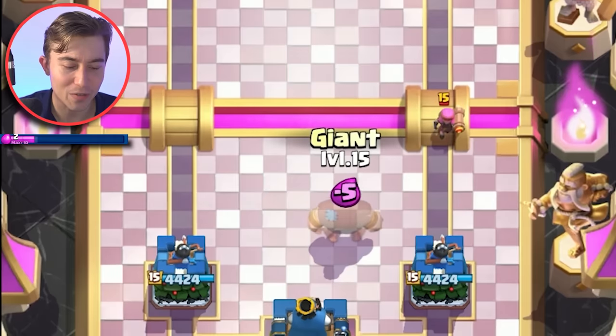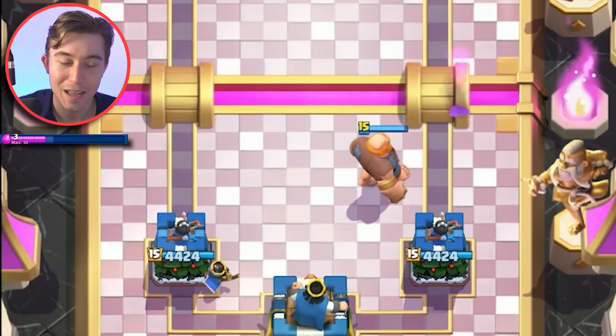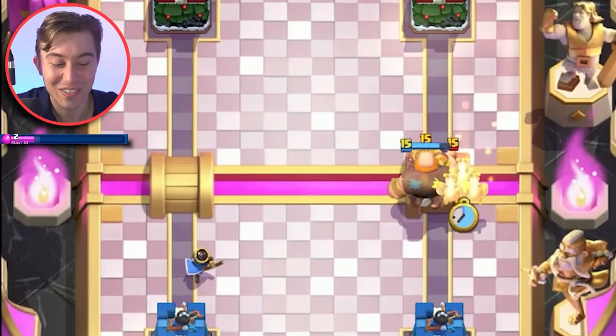We're going to go for a little prince at the start and we'll easily activate king tower with this giant. I'm surprised that he would go in for a firecracker at the river like that. Maybe he thinks he's running the low skill strategy. He's got e-barbs.